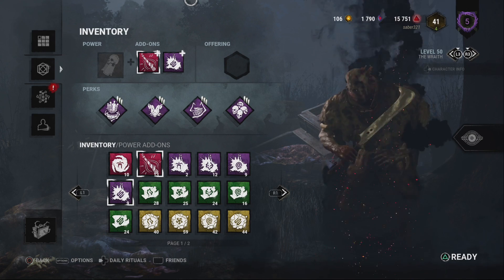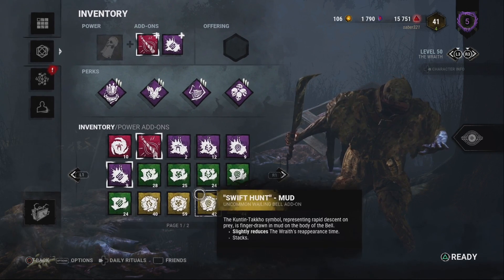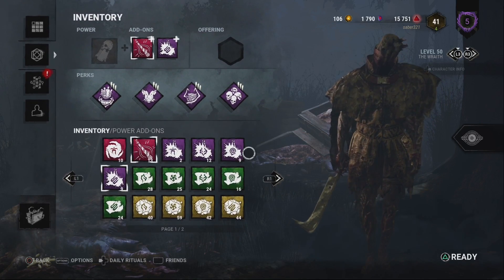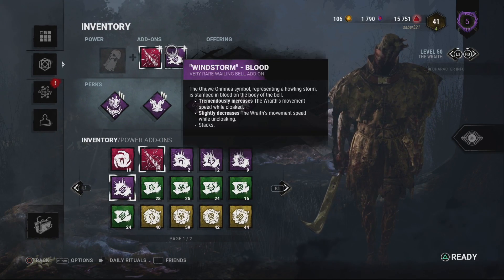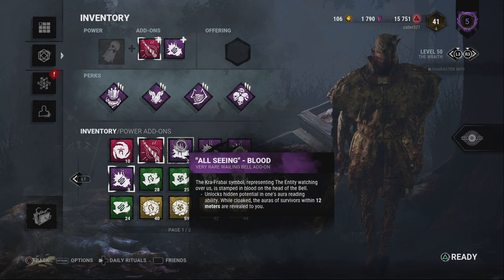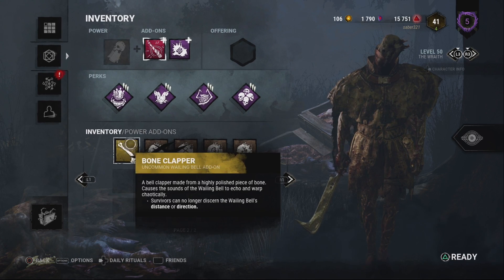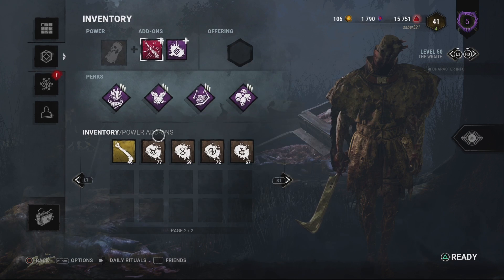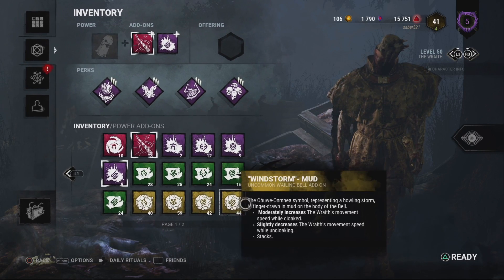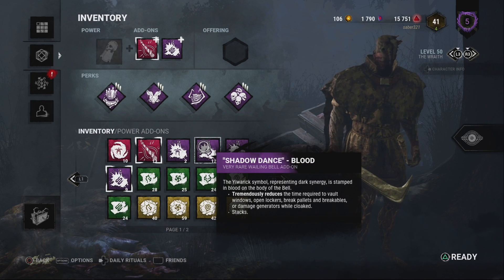Wraith is all around good. I liked him for a good amount of time. The silent bell mixed with the all-seeing add-on makes him a real threat. Even Bone Clapper makes him a real threat with all-seeing. Windstorm itself could be kind of a default thing that gets buffed a little bit more, because when he's cloaked or uncloaked, his walking speed is the same.